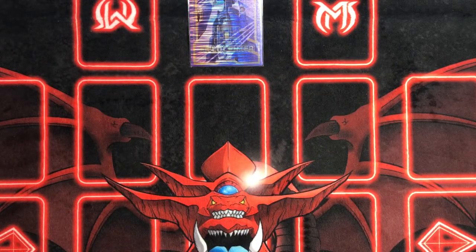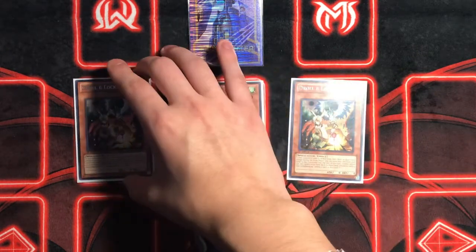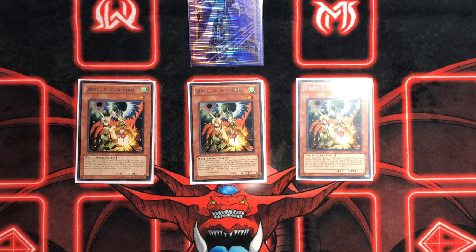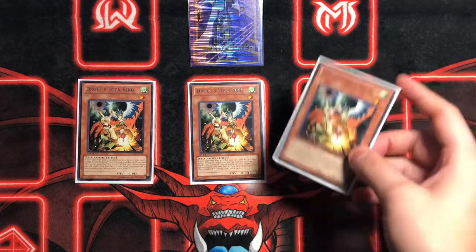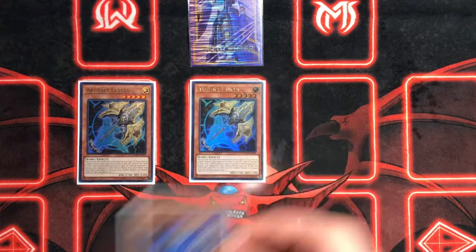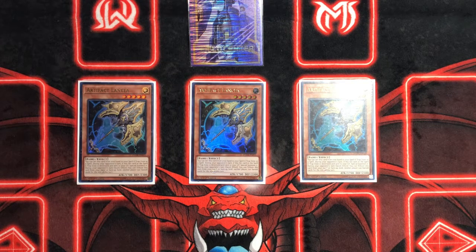Moving on to the side deck — we're playing triple Droll and Lock Bird. Droll Lock Bird is really really nice, allowing you to pretty much stop all Drytron matchups and giving you a turn skip for their opponent. You might not OTK that turn, but if you play your cards right you might be able to. We're also playing triple Twin Twisters. If I'm going against a Dino matchup or a deck that banishes a lot, I'll probably take this out for the Dogmatika engine or Ash Blossom. This deck has a lot of room for side decking — and if you want, you can always send Twin Twisters as a LIGHT target to the graveyard for Construct if you have Shaddoll Fusion.